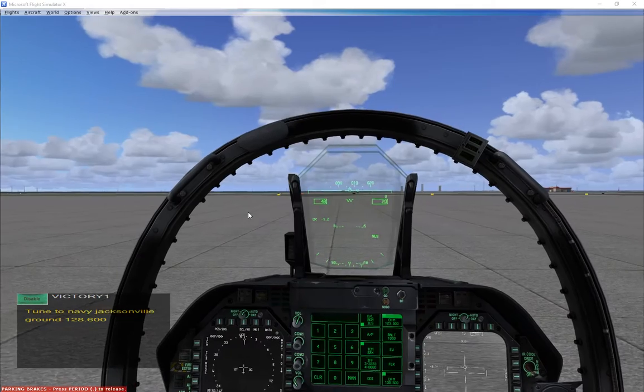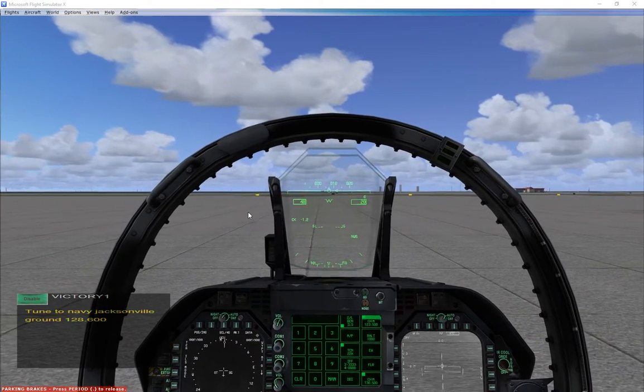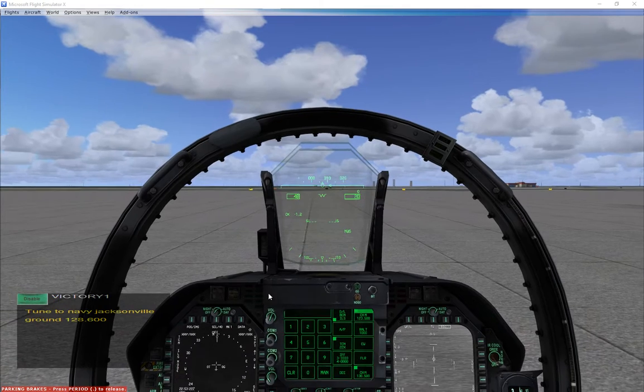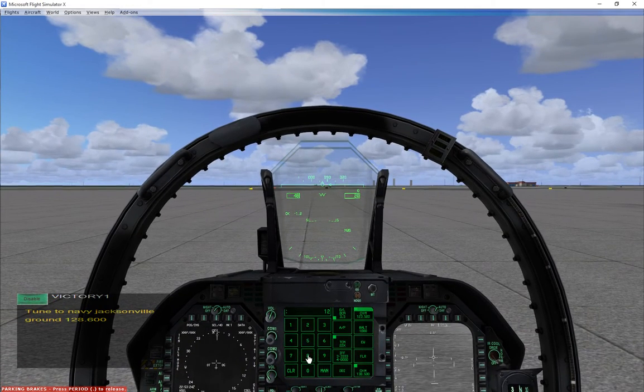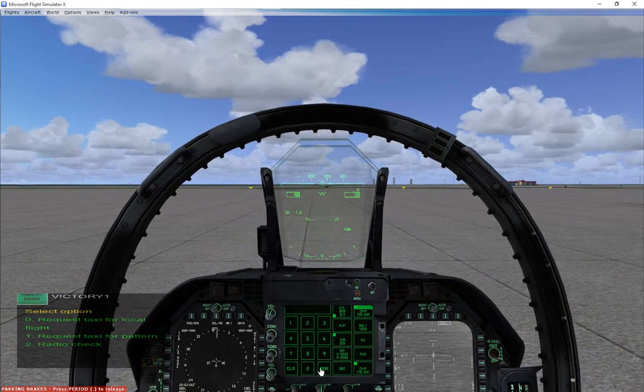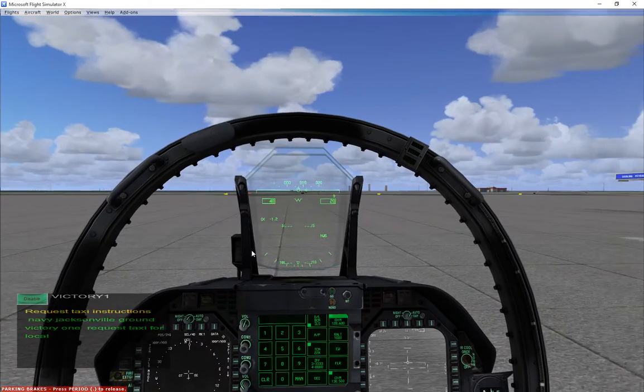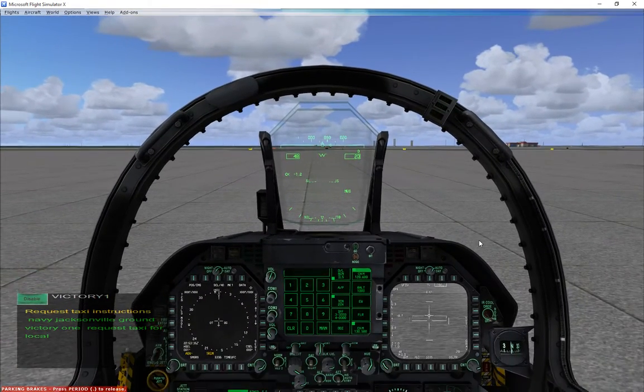So what it first tells you — it knows where I am and it knows what I need to do first. It tells me Navy Jacksonville ground at 128.6. So off we go, 128.6. And you'll see that when it changes, now I have options. I'm going to request taxi for a local flight because that's all we're doing today.